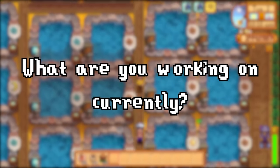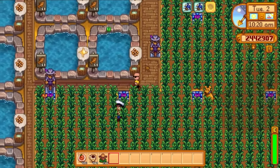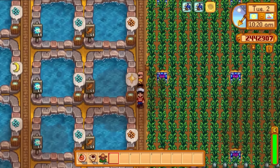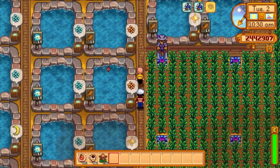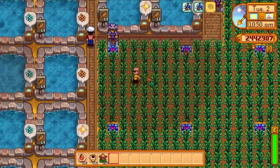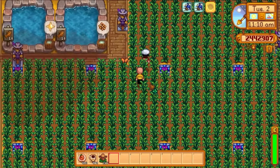What are you working on currently item-wise? Right now I'm trying to completely finish off cooking. There's three here — the sunfish and the bream are the ones you need to make baked fish. I need 2,000 of each: 999 for the stack and 999 for the baked fish.